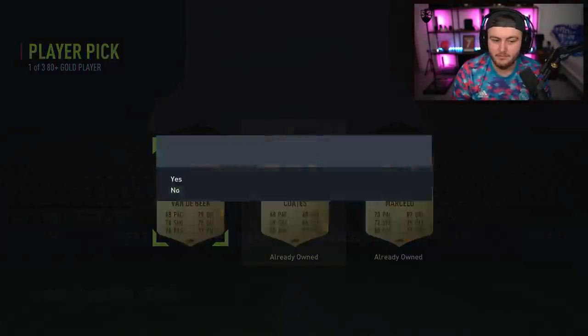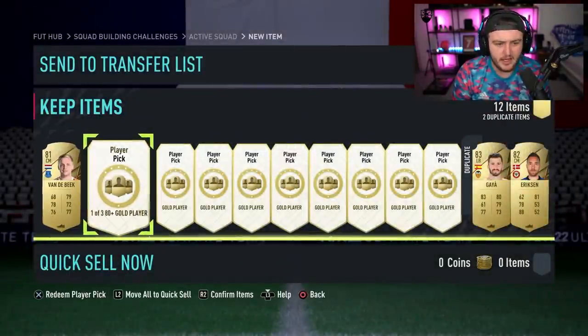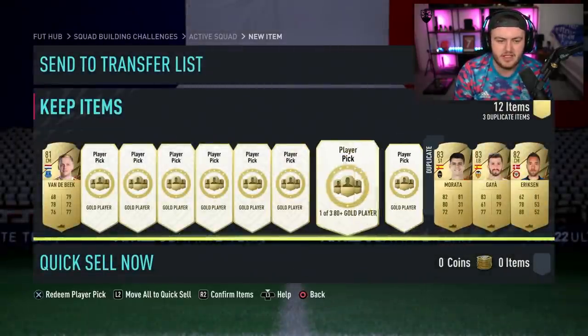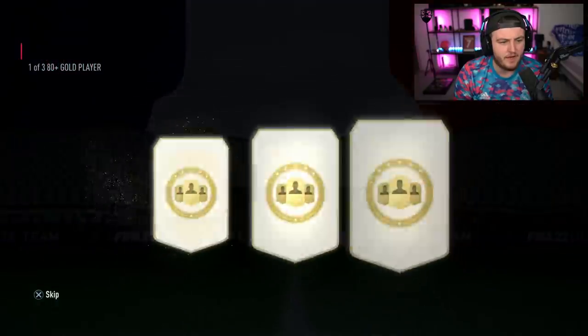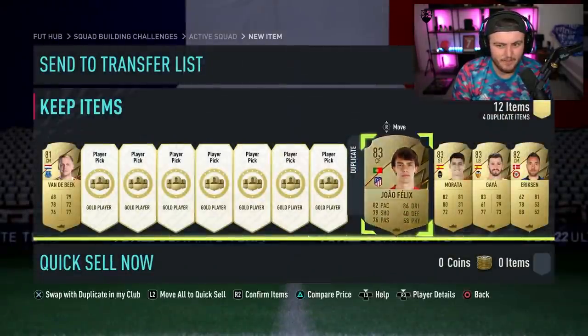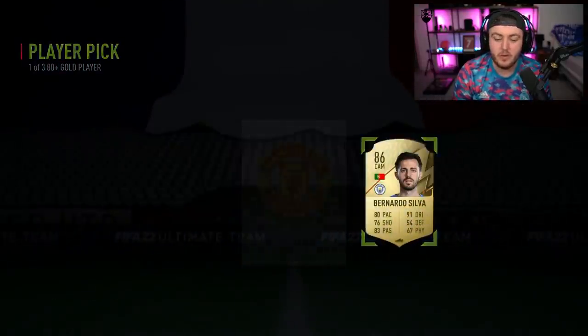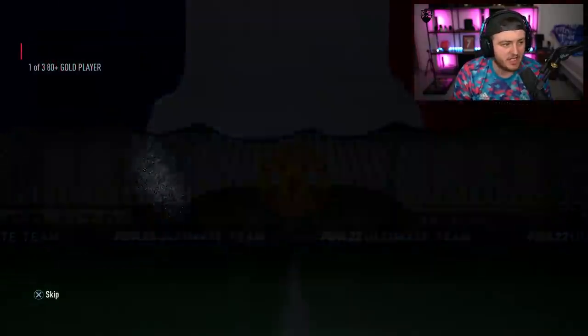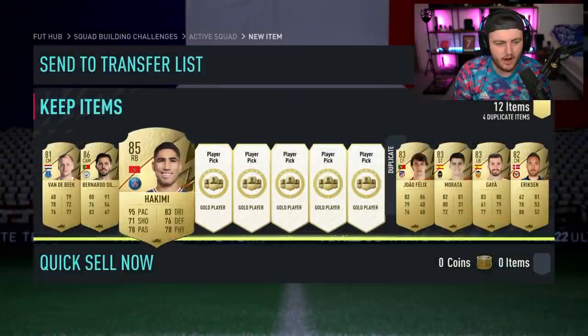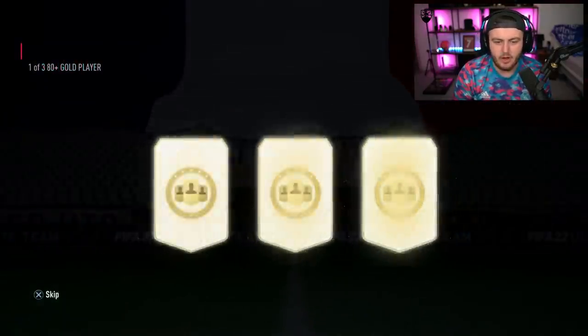We're looking for Foot Birthdays here. We'll take Donny van der Beek — not bad. We're looking for Foot Birthdays or big walkouts as well. Good fodder will be appreciated, but Foot Birthdays are mainly the first ones on the list. Not a good start unfortunately. But not a silver — we'll take that. 86 to 80, that's solid. Then 85 Hakimi as well. They're getting a bit better.